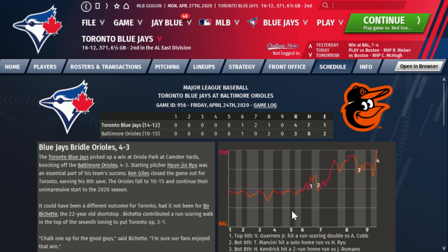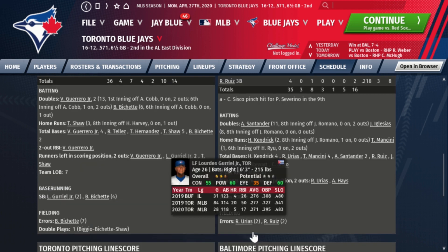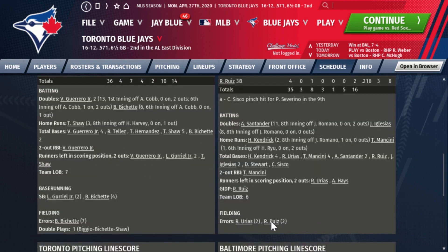We then opened a series against the Baltimore Orioles, who are 10 and 15. We won the first game four to three. Hyun-jin Ryu had a good start going six innings, four hits, one run off a solo home run. Jordan Romano had his first poor outing — two runs including a home run in two innings. Ken Giles got his eighth save, bringing his ERA down to 1.69. Vladi Guerrero had two hits, two doubles again, pushing his average to .337. Travis Shaw was two for four with a home run. Teoscar Hernandez was one for three with a walk, batting .193.